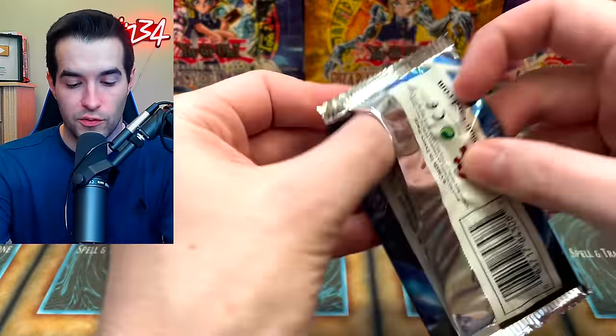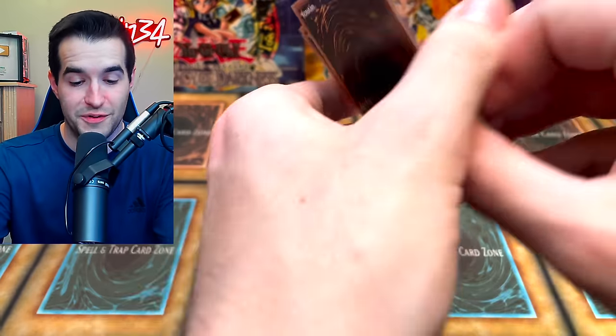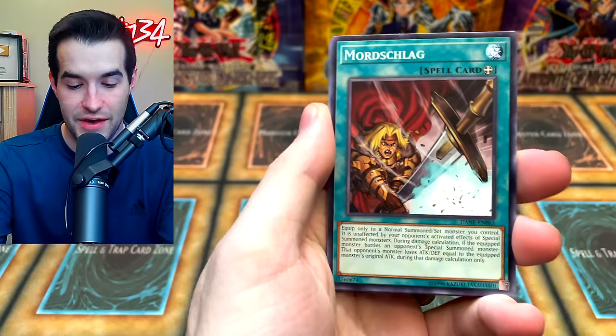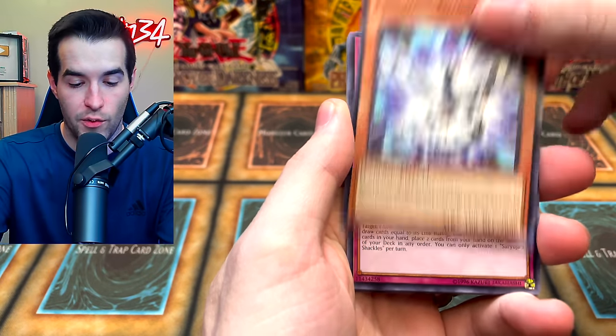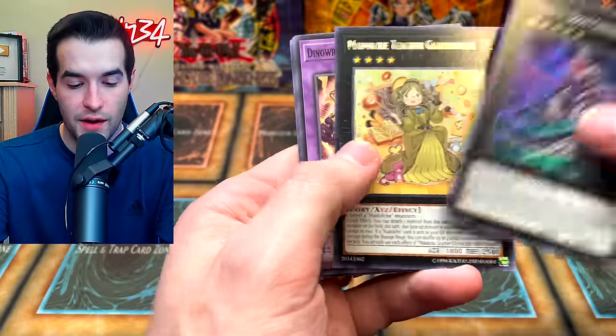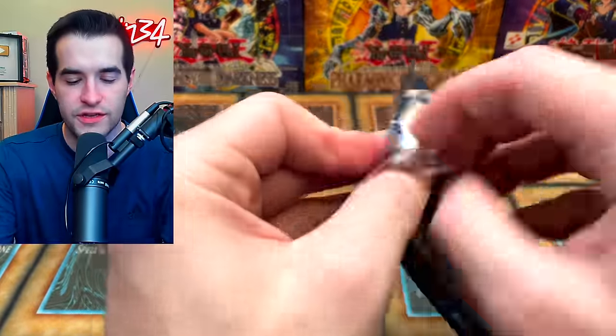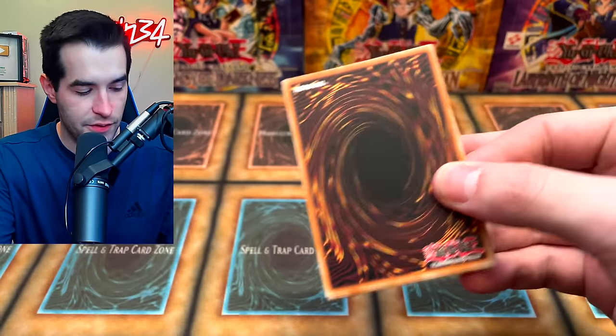Magician of Faith's good, but where are our pulls? Dark Neostorm has been rough — well, actually Dark Neostorm has not been rough, it's been pretty good. But the legacy packs have not paid off. Mordschlag, Firewall Guardian, Saryuja. Number Five: Doom Chimera Dragon. Madolche Teacher has popped up several times. So far we've got one Ultra and four Secrets — five total legacy packs have been opened. Not terrible.